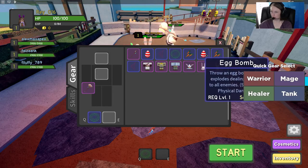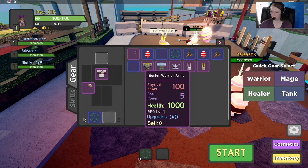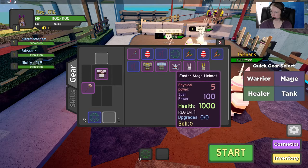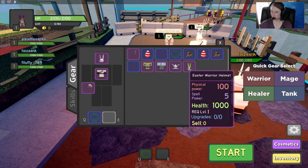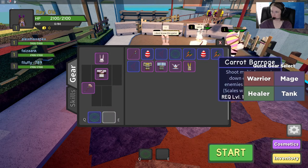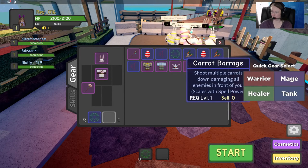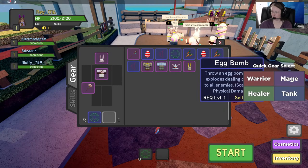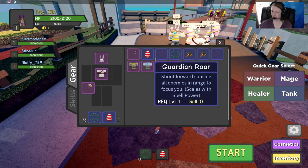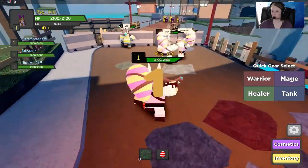We have Carrot Barrage, Egg Bomb, and the Easter Warrior set. Just looking at everything and trying to see what is best. I think I'm going to go with the Egg Ball and Guardian Roar. I think we're ready to go.